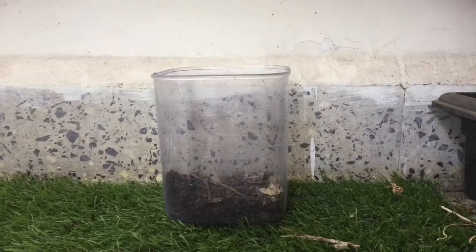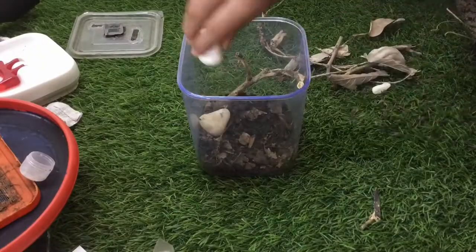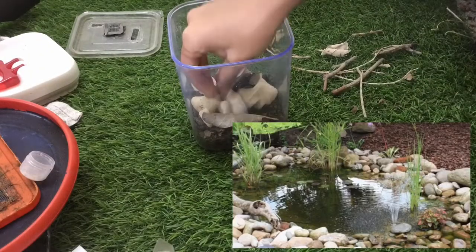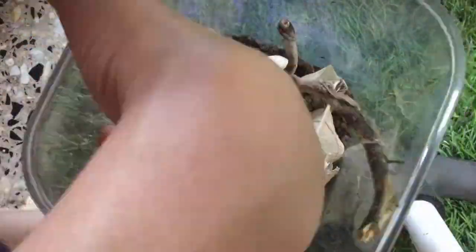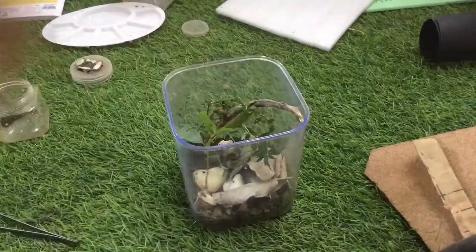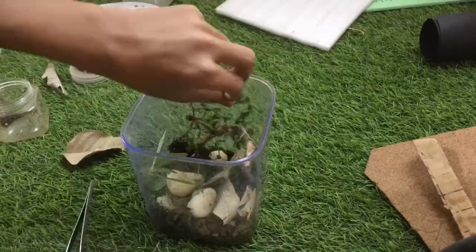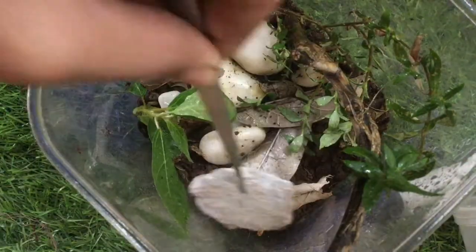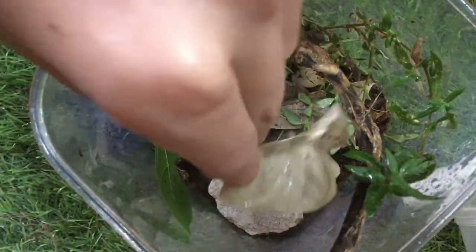For the first terrarium, I put some substrate inside, then this stick, some pebbles, and some leaf litter in order to create a pond-like landscape. This unknown plant was also added. Its leaves look a bit droopy right now, but after a day or so it will settle inside. I also added a second miscellaneous plant, as well as some other leaf litter and bonus stuff. Then I rearranged some things around and finally we were done with this first terrarium.